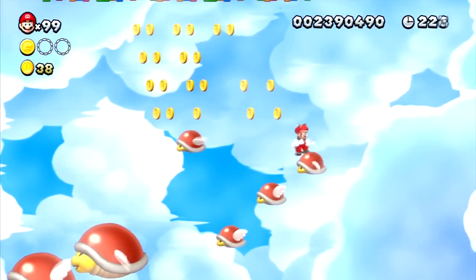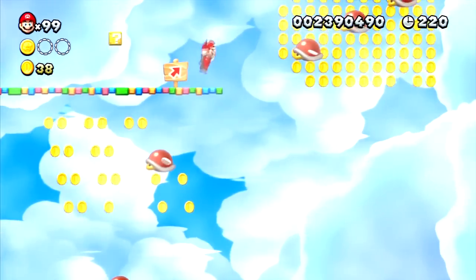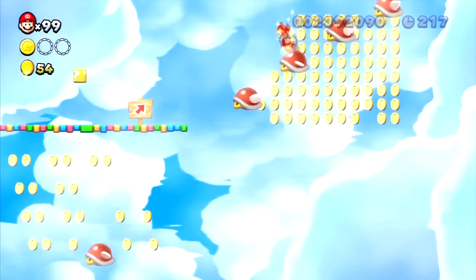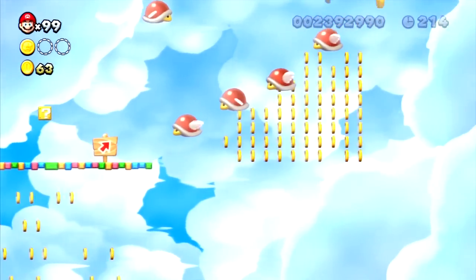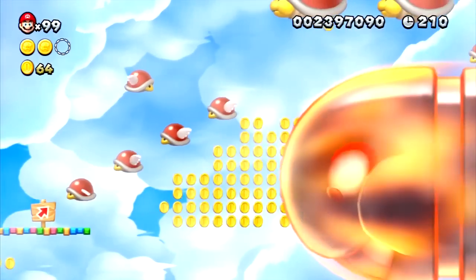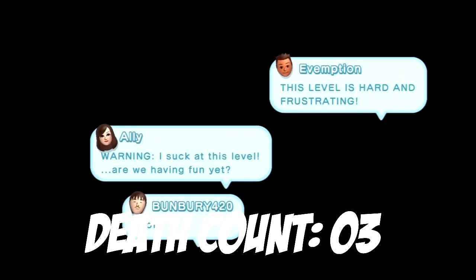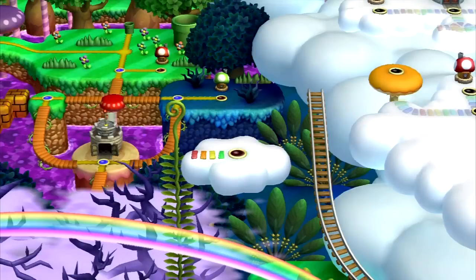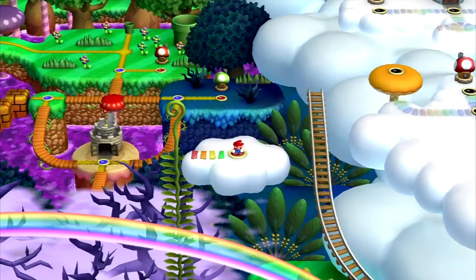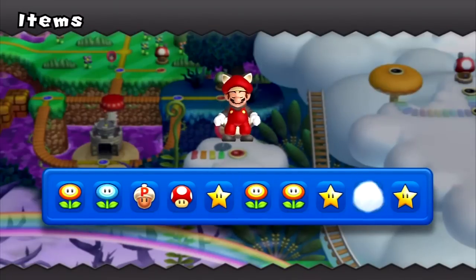The second star coin is right nearby, but then a giant massive bullet bill gets in the way — and this is where I got hit and fall to my death. I can't believe I got hit. My death count is now at three. In special levels like these there are no checkpoints, so we have to go through it all over again.